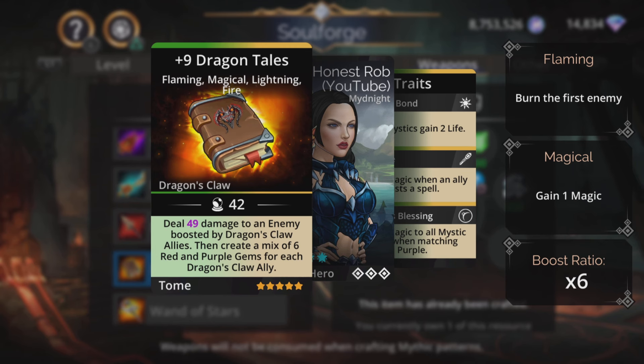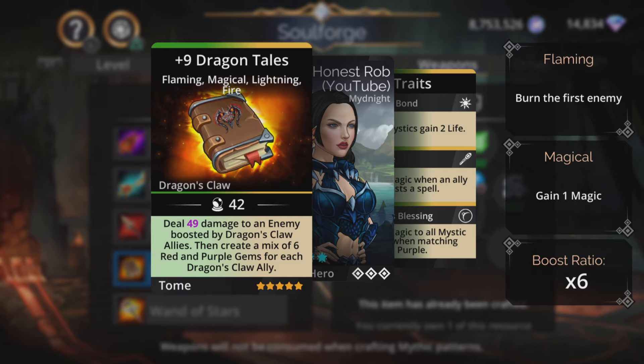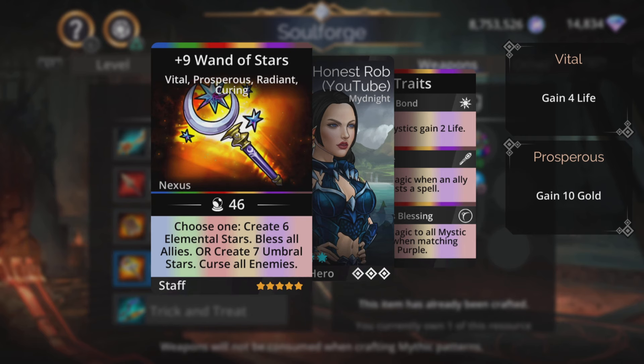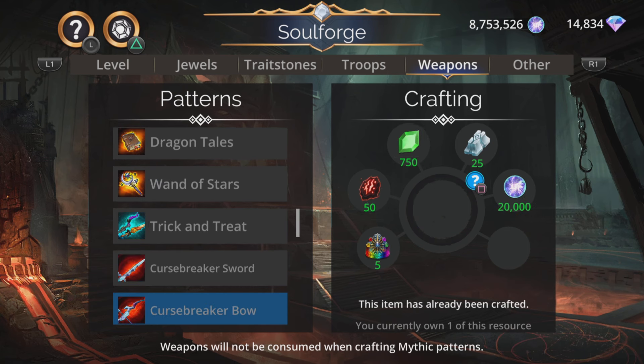Dragon Tails - deal magic-based damage to an enemy boosted by Dragon's Claw allies, then create a mix of six red and purple gems for each Dragon's Claw ally. Similar to the other one, but this one uses green and yellow, generates red and purple. Make sure your Dragon's Claw allies - at least a couple of them - use red and purple to make the most of all that mana. Wander Stars isn't in my Soul Forge Extra video because it came out after I made that video. But if you're able to craft this, just do it - it's probably the best weapon in the game. Can backfire sometimes but most of the time it doesn't, and it's got that awesome option of Bless or Cleanse, which is really nice. Wander Stars is very, very awesome.